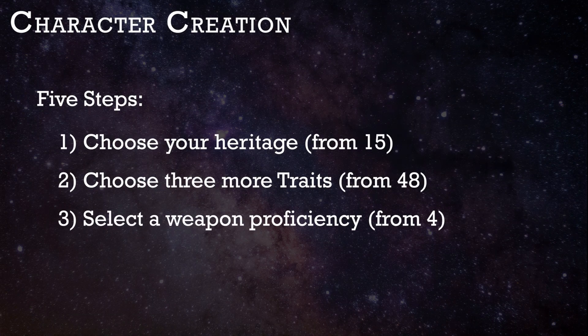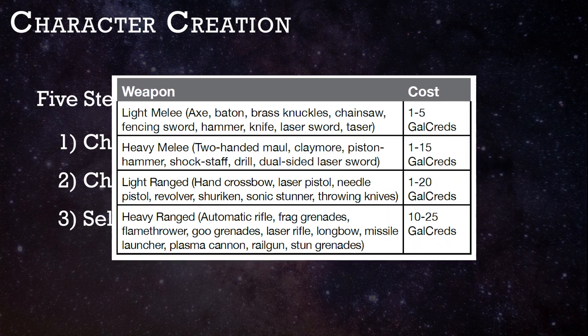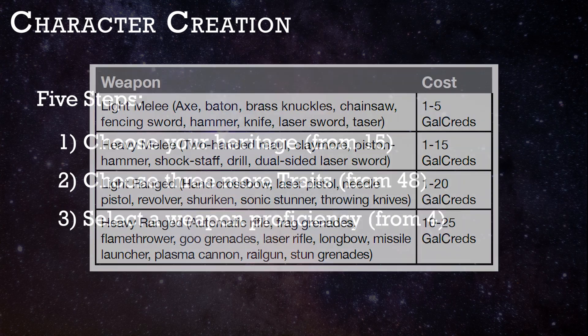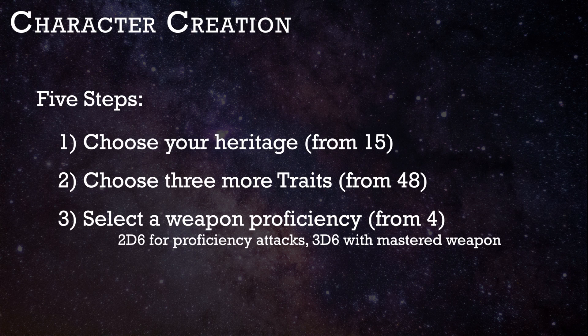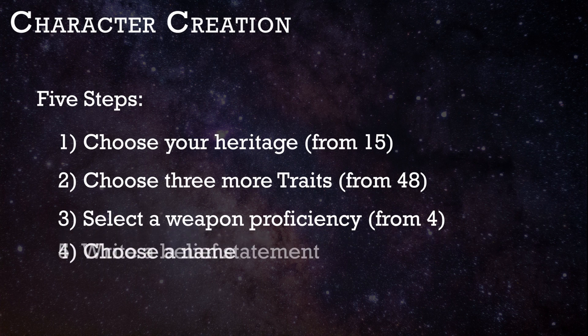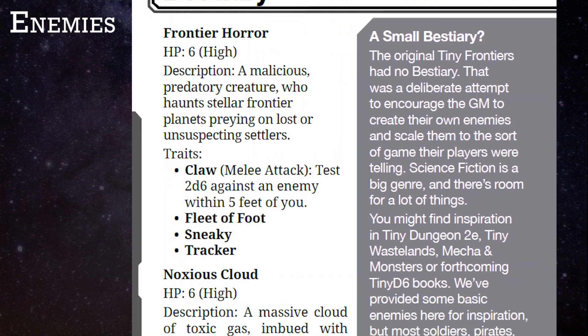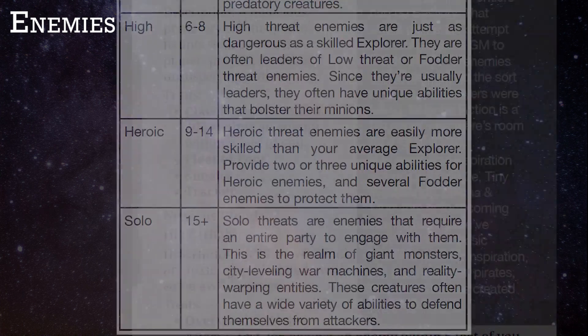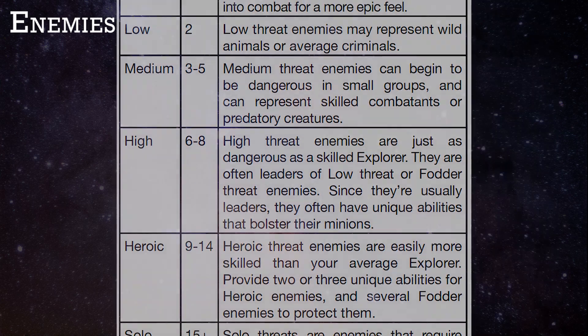Select a weapon group to be proficient in. There are just 4 choices: light melee, heavy melee, light ranged, and heavy ranged. You get to throw 2D6 when attacking with a weapon in your proficiency, and 3D6 when attacking with a particular weapon that you've mastered. Then you choose a name and a short belief statement. There is no list of enemies to speak of in the book, except for 3 examples. You're provided with the standard Tiny D6 enemies chart that lays out the number of HP for any of 6 tiers of enemies.